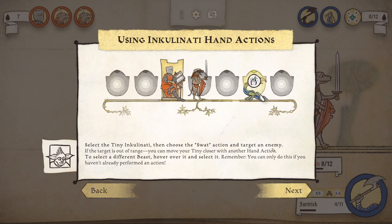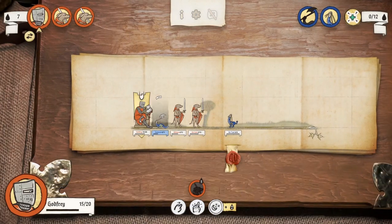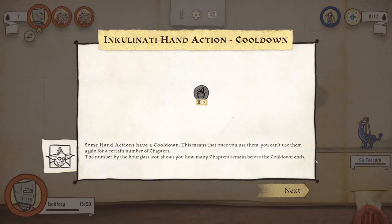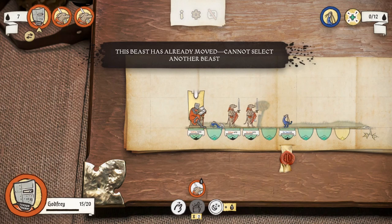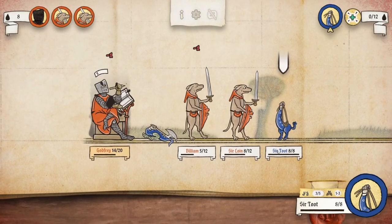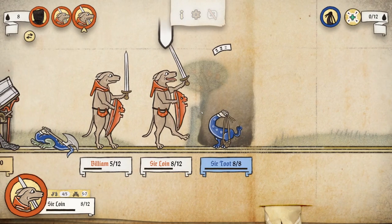Select the tiny Inkulinati, then choose the SWAT action and target an enemy. If the target is out of range, you can move your tiny closer with another hand action. Let's try a hand action — SWAT. This does five damage; we can probably kill this one. Splat! Some actions have a cooldown, meaning once you use them you can't use them again for a certain number of chapters. So this guy can hit two things at once — seems like a lot.